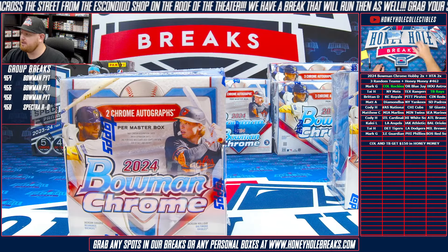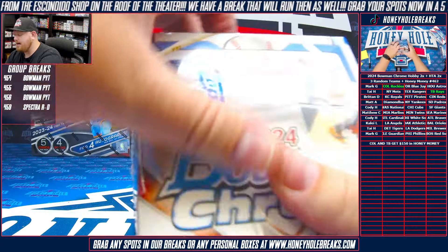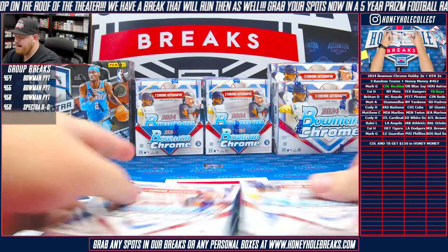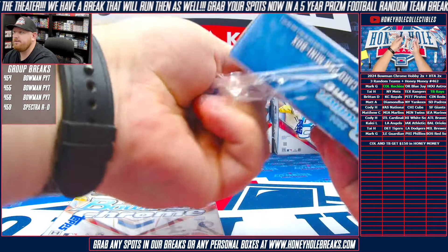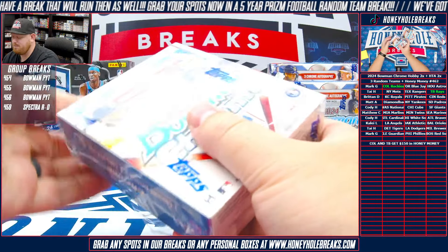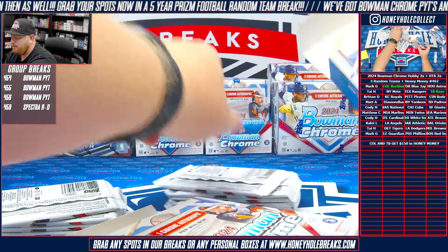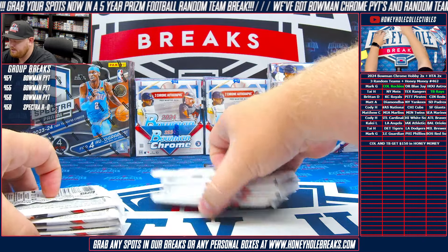Let's move our HTAs over here, move the second Bowman Chrome over here, and let's get to ripping. Appreciate everybody getting into that break. Already some honey packs off the board here today - I brought a couple with me. Both honey money codes have been sent - use those in 454. Let's get a couple more teams off the board so we can rip a PYT.